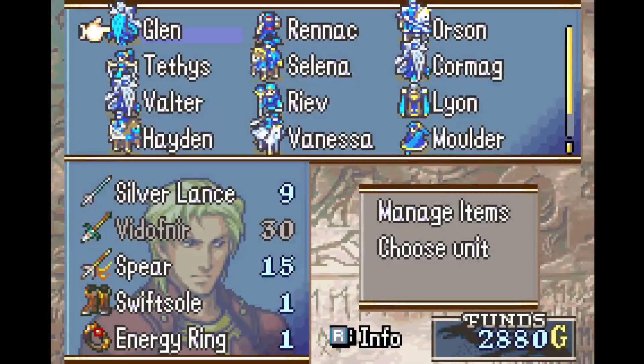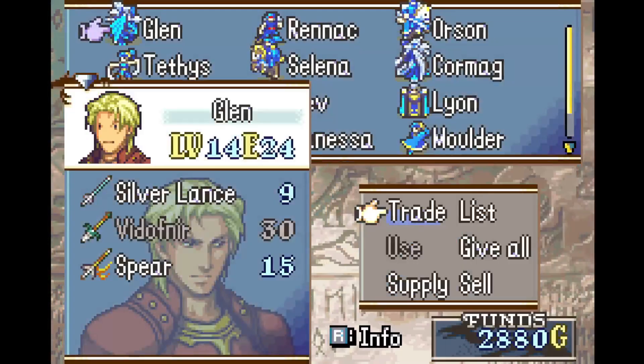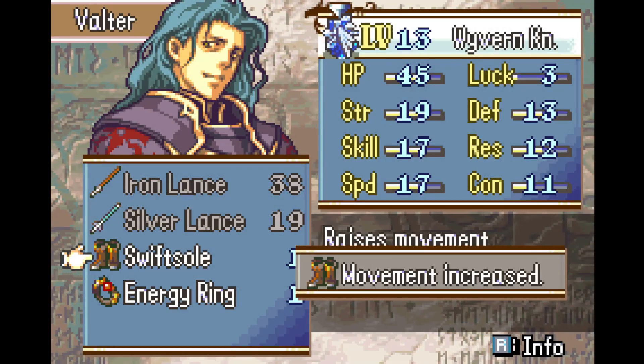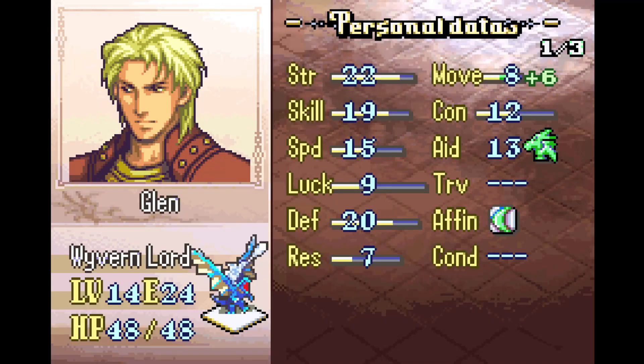The preps for Chapter 7 are pretty simple. I need to give an Energy Ring and a pair of Swift Souls to Valter. Luckily, in the previous map we got an Energy Ring and a pair of Swift Souls, replacing the antitoxin in Orion's Bolt. Very good item upgrades.